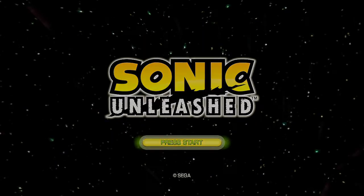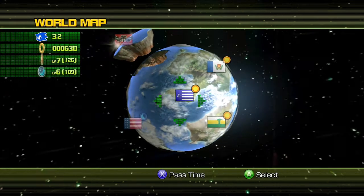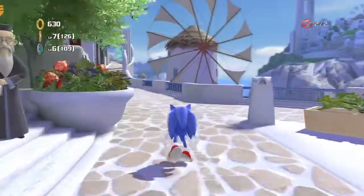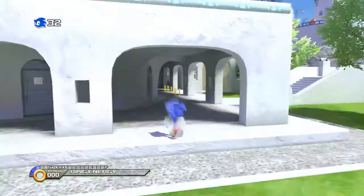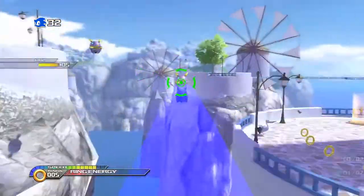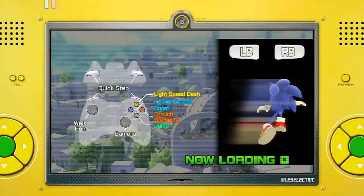Hello everybody, and welcome back to the Sonic Unleashed playthrough. Here we are in the extras, where we are going to take on all of the extra acts that you can do in the game. Because not only do you have the Act 1s, and in the case of Aptos, the Act 2s, you also have Act 3s, and in both day and night, you've got a variety of missions to do. All of them are decent challenges. Some of them, it's a pain getting to them.